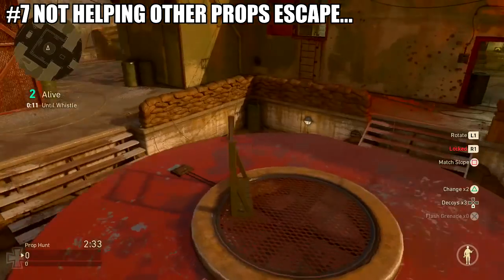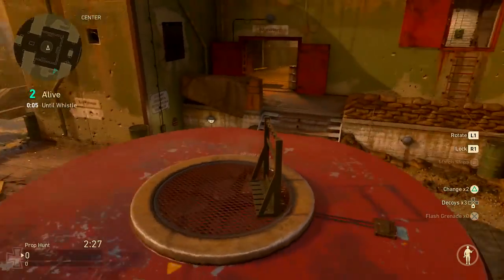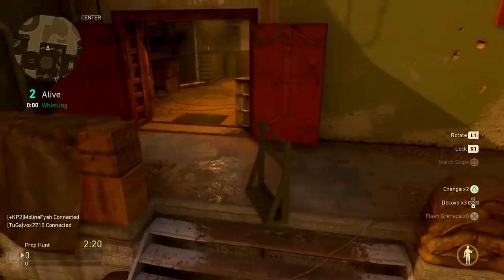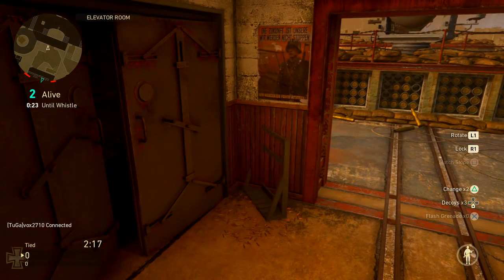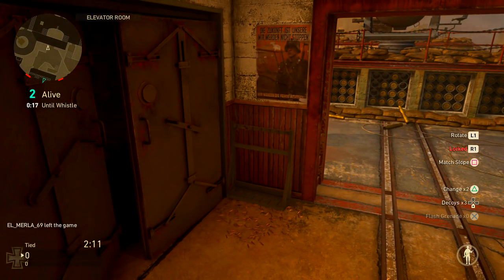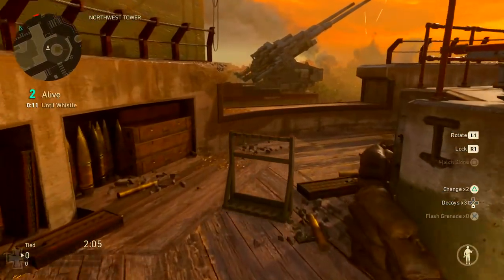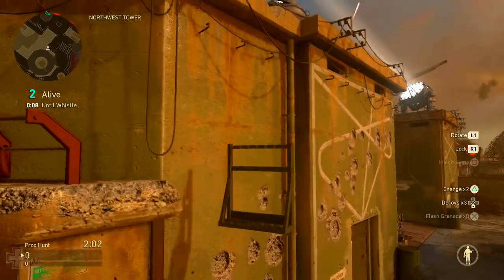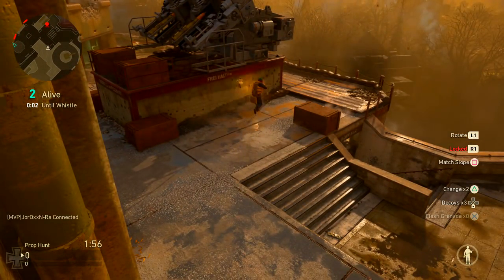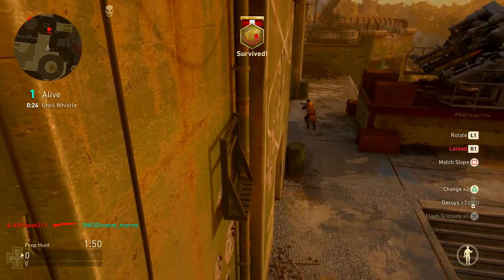Mistake number seven is not helping friendly props when they are in danger. Sometimes you're in a great hiding spot and one of your friendly props runs past you being chased by three enemies — that guy is probably going to die. What I like to do is wait for the enemies to pass by me and then flash them. That might buy enough time for my friendly prop to find new cover. You want to keep as many props alive as possible to have a better chance of winning.